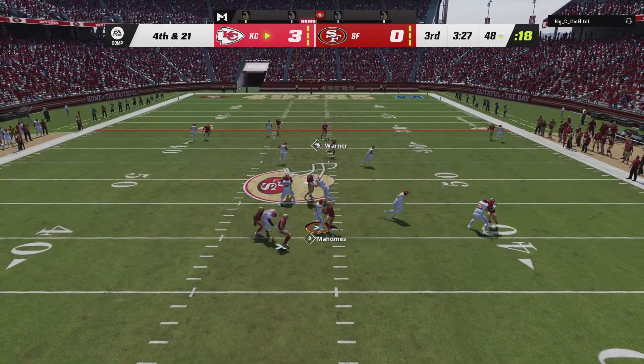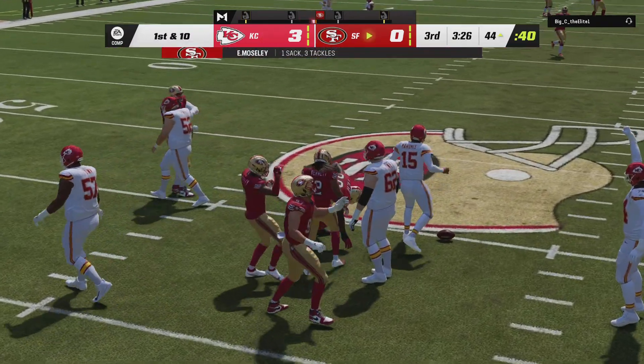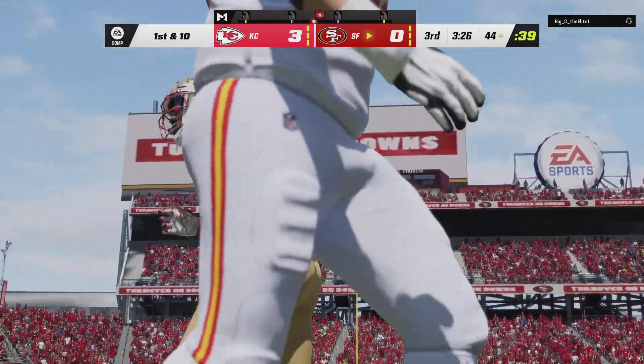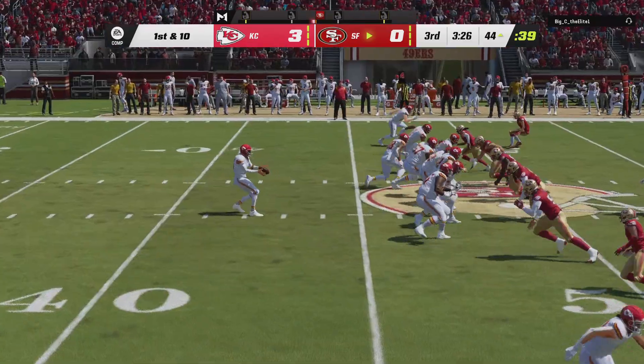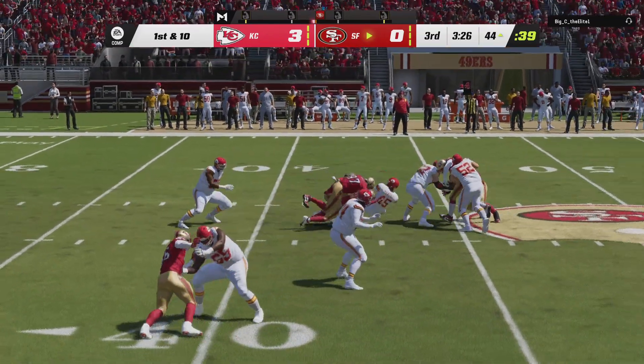Mahomes going to go on fourth down, and he's brought down — can't do anything with the football. It's a sack and a turnover on downs. Boy, a real head-scratcher there. And the Niners take over in terrific field position.